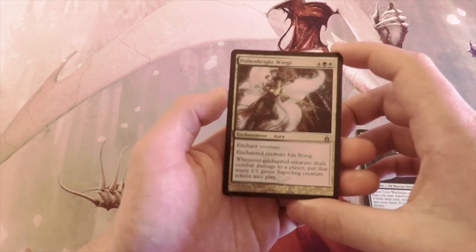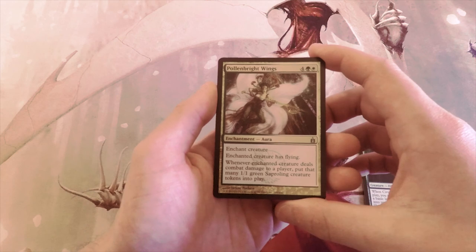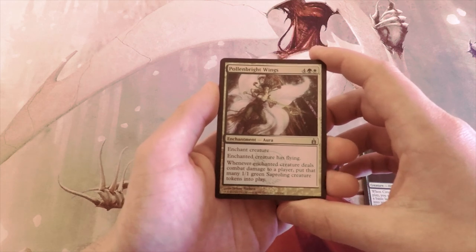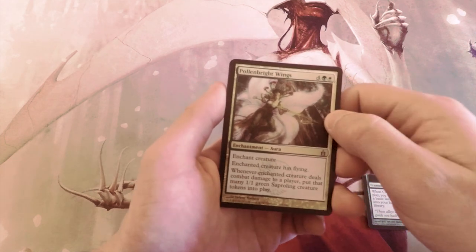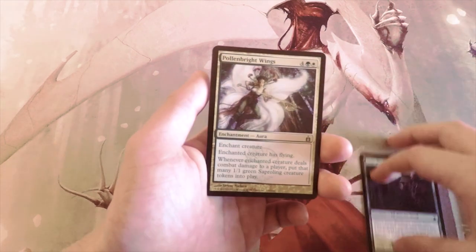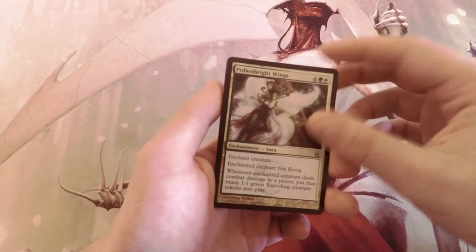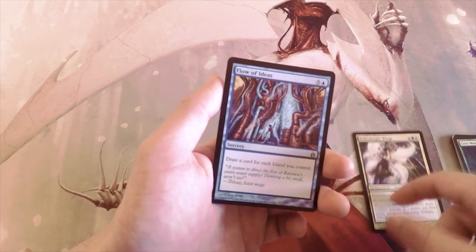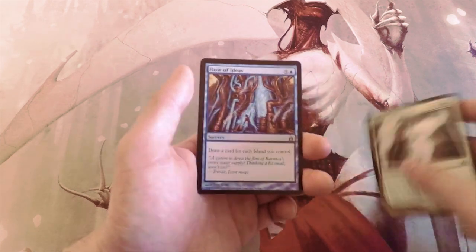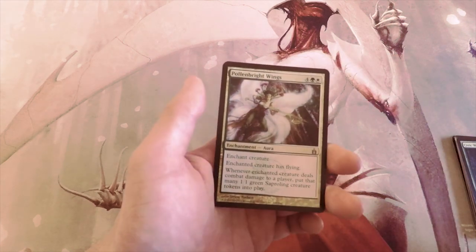Pollenbright Wings is six for an enchant creature — the creature gains flying, and when the enchanted creature deals combat damage to a player, put that many 1/1 green Saproling creature tokens into play. This is the kind of bomb card I want: it gives me aggression, evasion, and creature production. I really like this card. Yes, it's a gold card, but with the Selesnya Signet and bounce lands, multicolor is really what this format is about, so it works out.